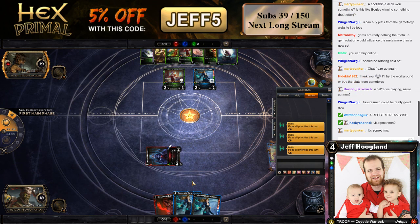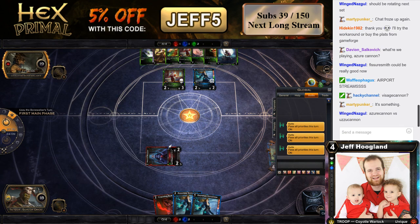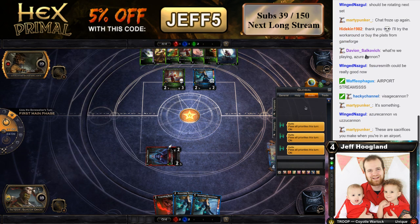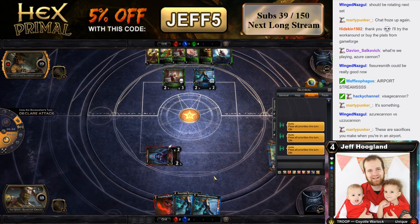We do have — this is Visage cannon basically. Let's zoom in again here, look at that. The sacrifices you make when you're at the airport, exactly — it's for the people though, really. He ramps up here with Wellspring. Yeah, I think we're probably going to win this race.